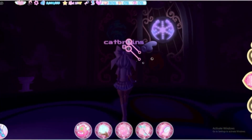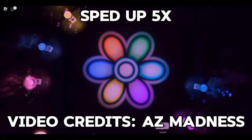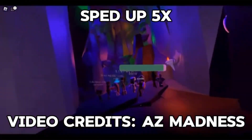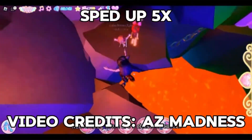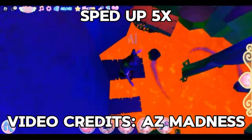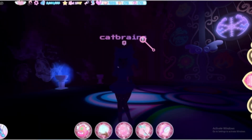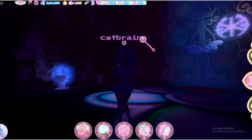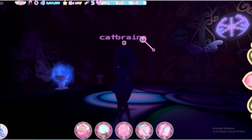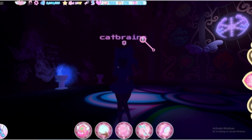Once the door opens, it will lead to an obby. You could ask another player to carry you — some people will offer to carry others. There are also glitches you can do to wait for the lava to go down, and there are plenty of tutorials for that. The obby may take more than one try, but eventually you should reach the top, where there should be five chests.